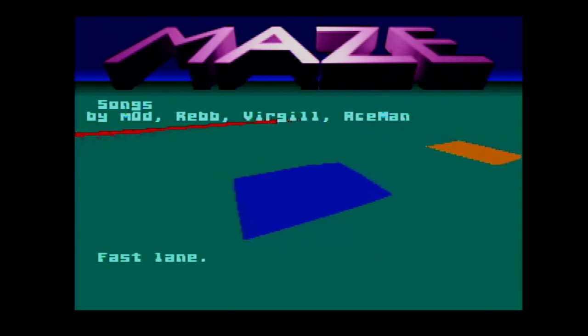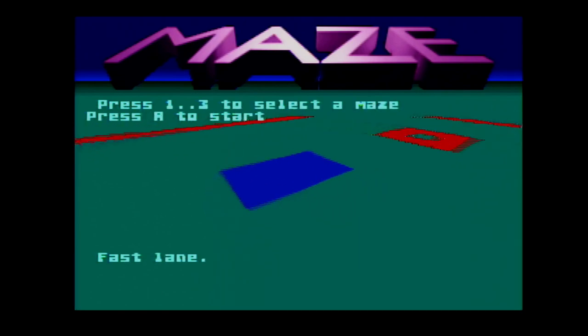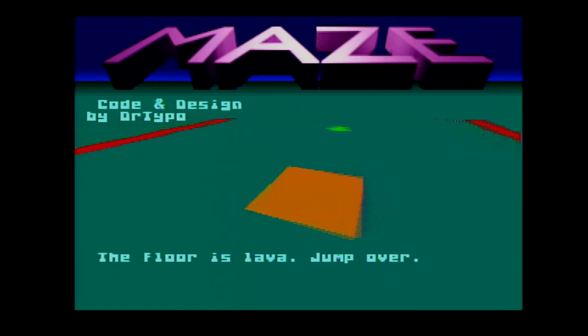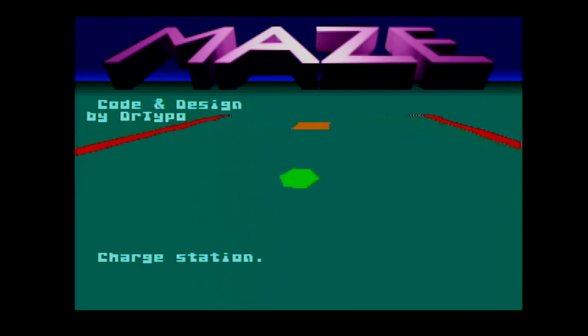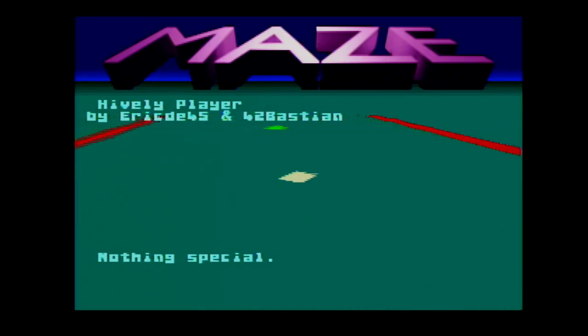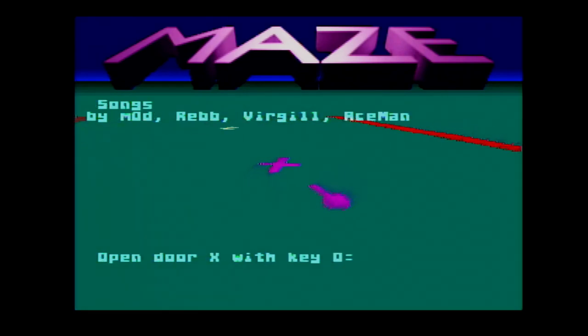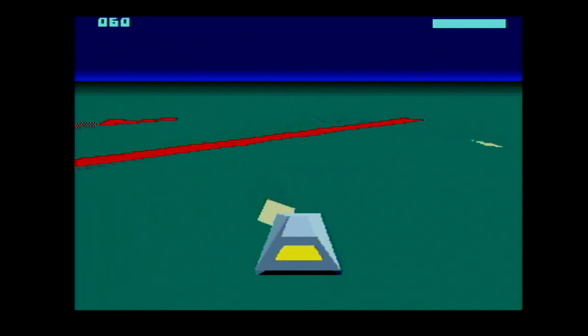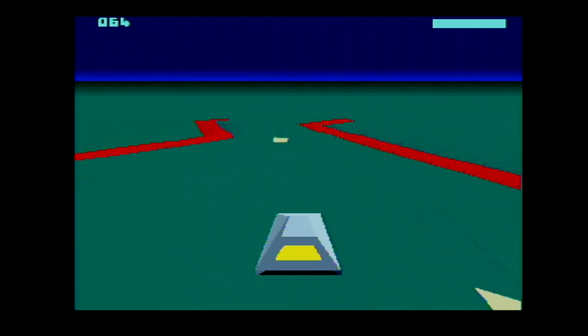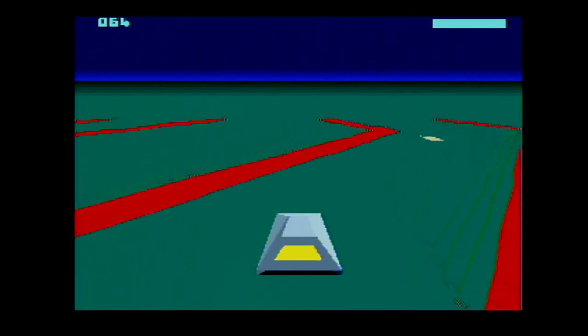Greetings, it's Adam with E-Rata Non Grata, and I'm back with some Atari Jaguar gaming. This game is just called Maze, coded and designed by Dr. Typo. I've covered his games before — the one that perhaps has gotten the most attention is either Fallen Angels or Tube. I've done Tube myself, but here's a new 3D game that he just calls Maze.